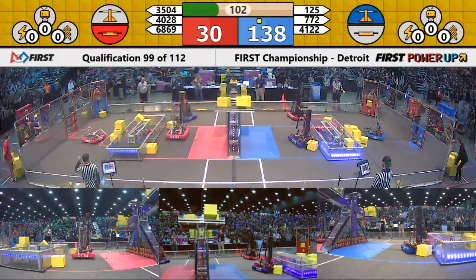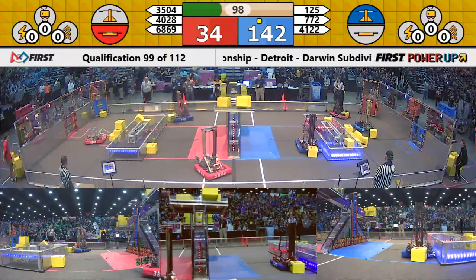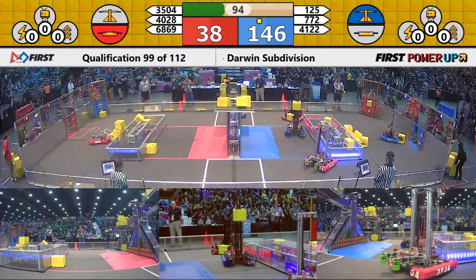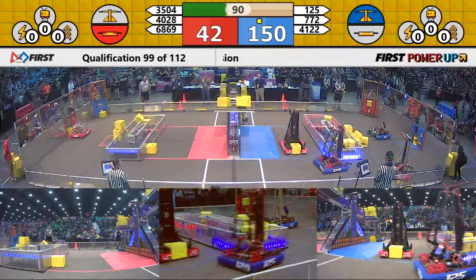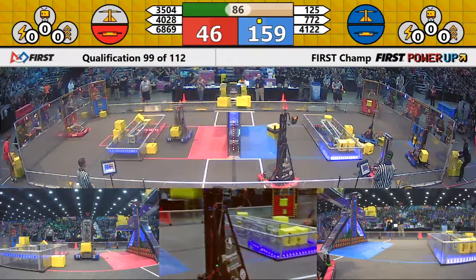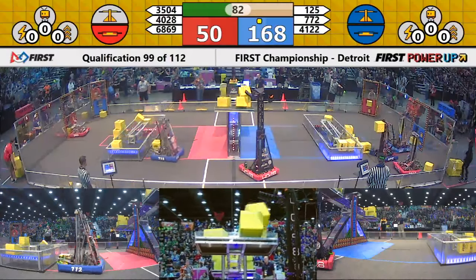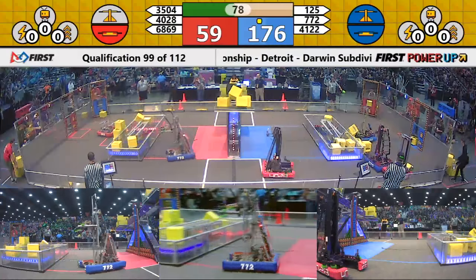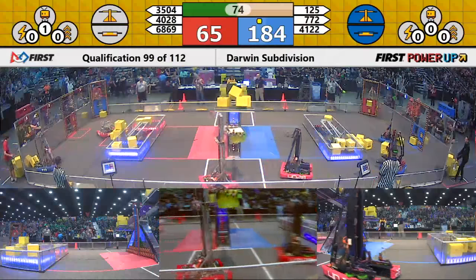We are very early in this match though, so who knows what could happen. The Blue Alliance piling it on on the scale in the middle of the field. They also have a balanced switch, and now they take control of the switch on the blue side of the field. Red in control of the switch on the red side. So Blue throwing an extra cube in, trying to make sure they maintain control of the switch over on their side of the field.